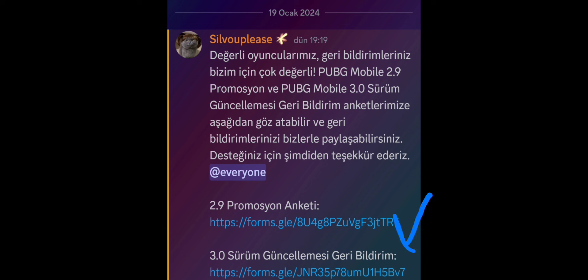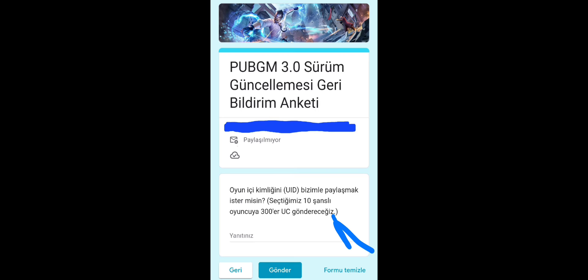3.0 güncellemesi geri bildirimine geçiş yapın, sizi bir forma yönlendirecek. Formda güncelleme hakkında bilgiler soruyor. Bu bilgileri tamamladıktan sonra anketin sonunda oyun içi kimliğinizi yani UID'nizi bizimle paylaşmak ister misiniz diye soruyor. Seçilen 10 şanslı oyuncuya 300 UC göndereceklerini belirtiyorlar. Yani 300 UC kazanma şansınız var; anketi doldurun, sonunda ID numaranızı yapıştırın ve yollayın.